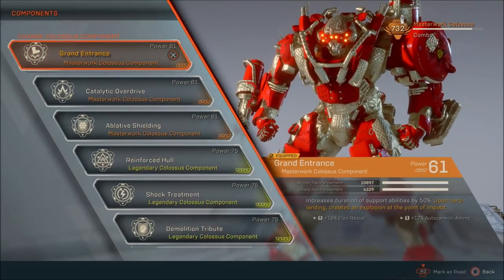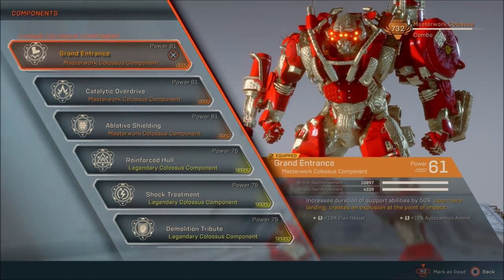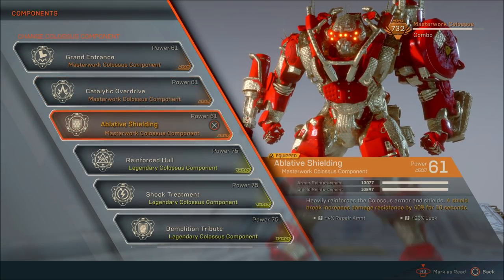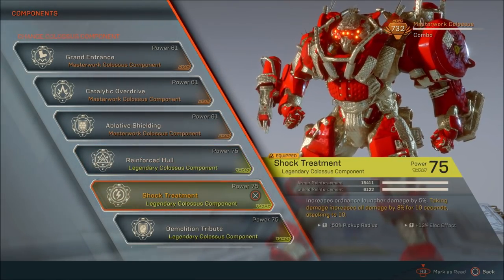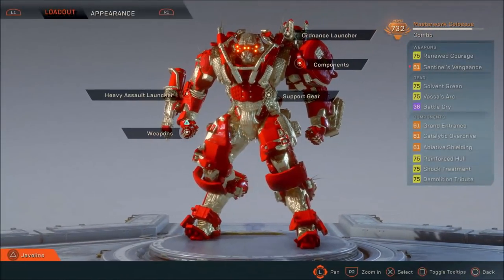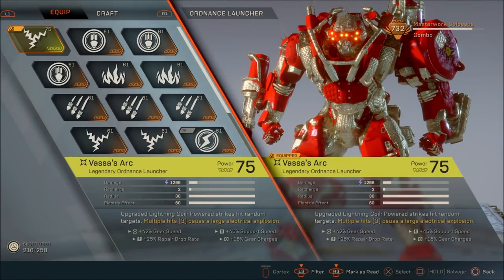Component-wise, you want Grand Entrance for the additional support time — you get that extra 33% more defense while it's up — and Catalytic Overdrive for the 50% combo damage. This is really important because you will be a comboing machine, and any extra damage is great damage. So we want that extra 50% combo damage. The last item we want is Shock Treatment, which gives you 5% more ordnance damage with its perk, adding more damage the more you get hit. The rest is pretty much for HP. Do not use universal components with this build — you will die very easily at GM2 and GM3.